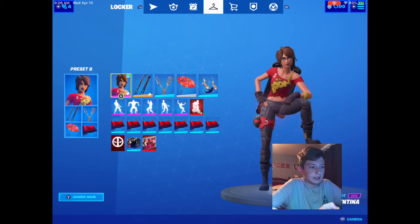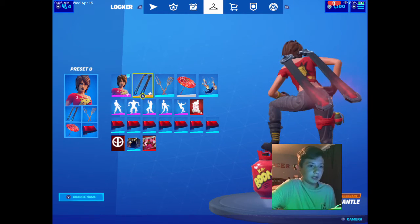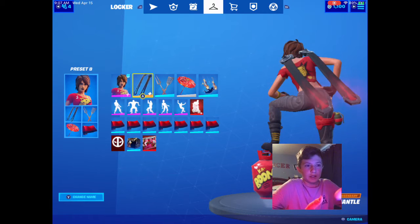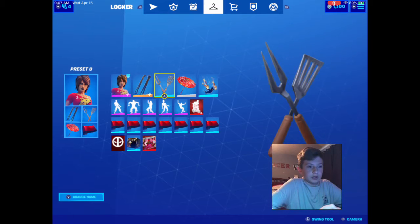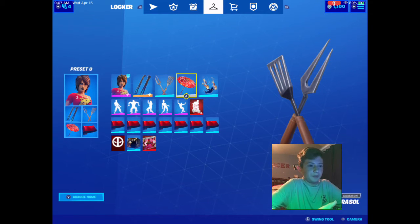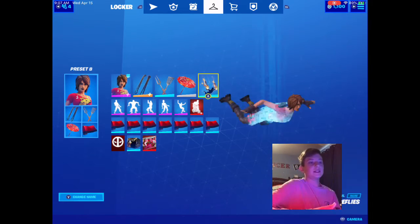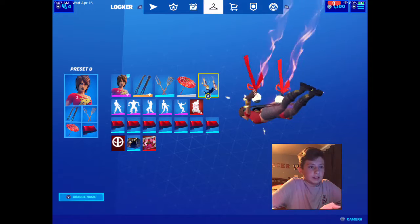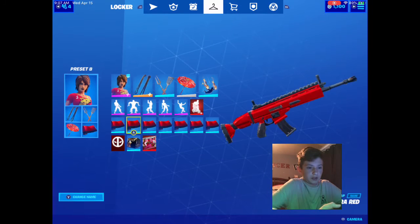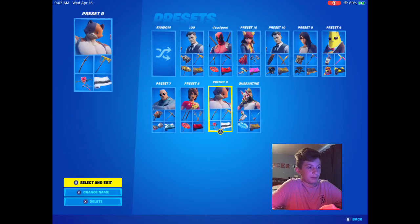Next one is TNTina. I went with the Ice Mantle back bling in the red style — it looks pretty good. You can also use this on Deadpool but I'm not going to when I show the Deadpool preset. Then I use the Low and Slow axes — they look pretty cool with her for some reason. Then we have the Paper Parasol glider from season three, you had to get a win to get this one. For the contrail I have the Fireflies, the closest to fire for her, and then the Ultra Red wrap from season seven — it goes really well with her.